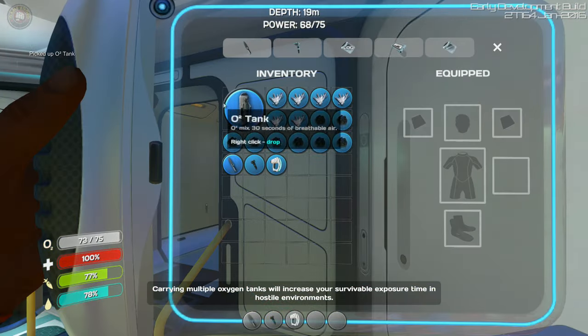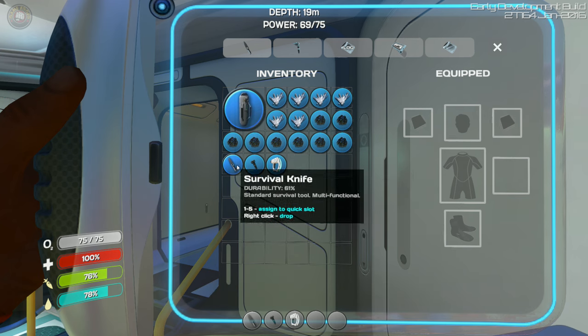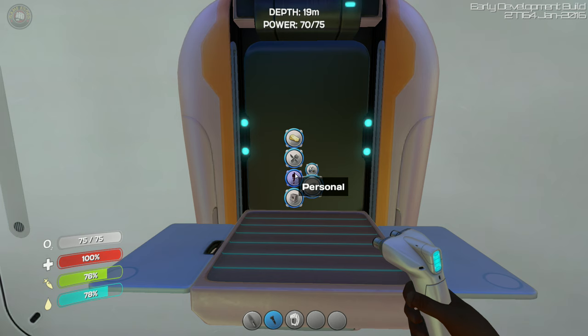It takes up a space inside your inventory so prepare yourself — it kind of sucks, just like a knife and stuff. I would like it better if we could actually slot them into a place here, but you can do that with the rest of the equipment.